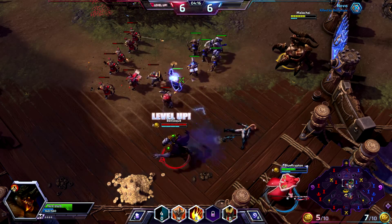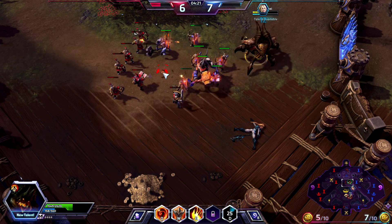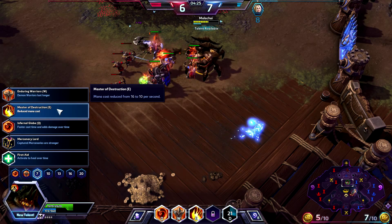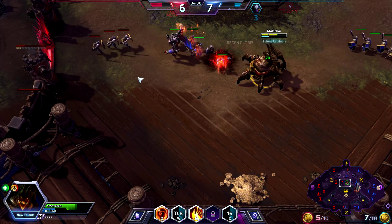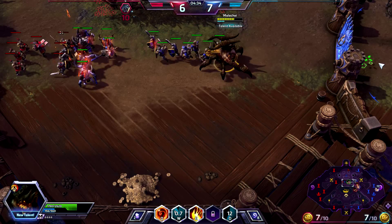Get our Demon from Hell up — get it on him since he's taking damage. Demon Warriors last five seconds longer. Master of Destruction is the charge ability and it does cost mana — you have to charge it. It's not just a fire-and-forget type thing.